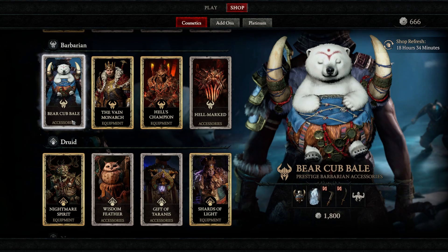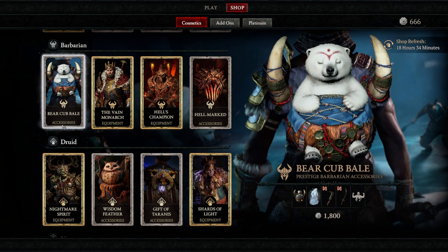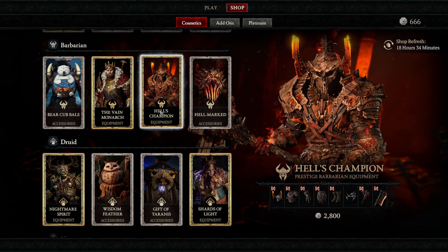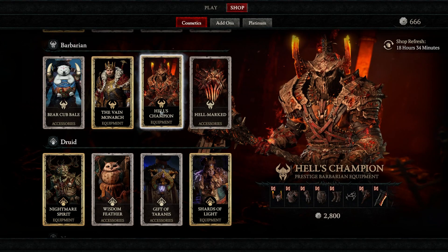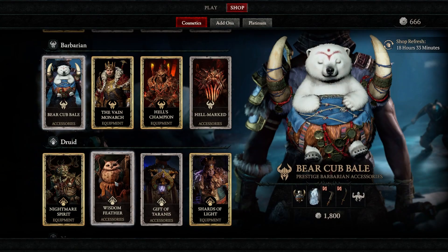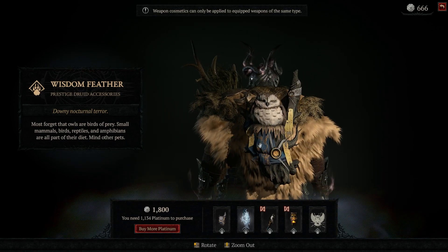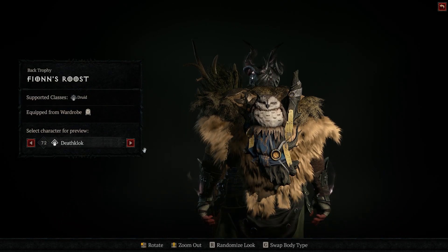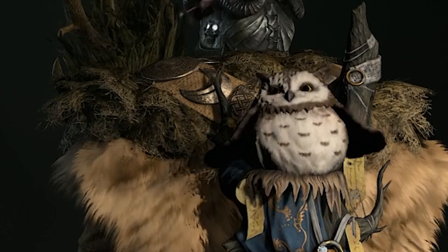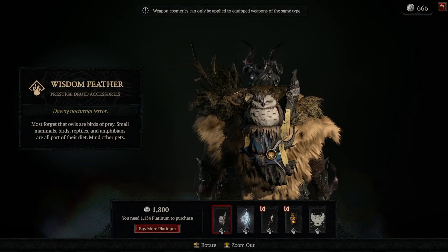And then I see these little dudes — they just made little dudes for each class. You've got the Hell's Champion, which is cool. But this is insane — look at this owl! Look at it. He's just a sleepy little boy. There he goes — there's a little fly — and he goes back to sleep. That's so good.